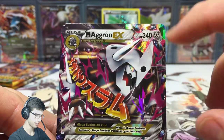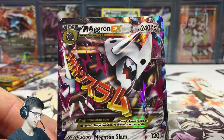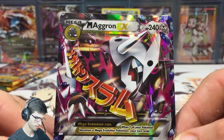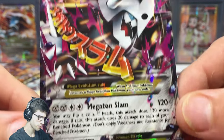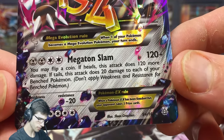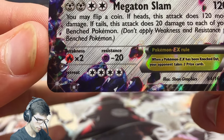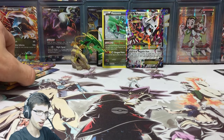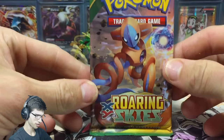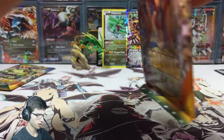Mega Aggron EX — it just looks powerful. The holo dives straight through the eye, which always looks nice. It's got 240 HP, which is pretty hefty, and the attack Megaton Slam. The retreat cost is very high though — calm down Aggron! But we got a pull, which is always a good thing.